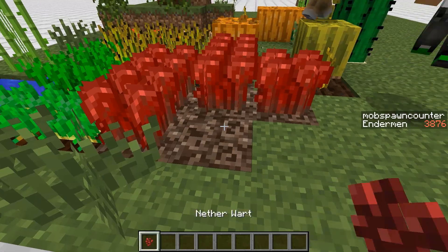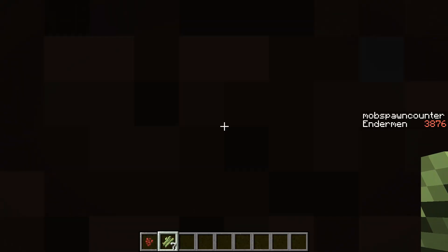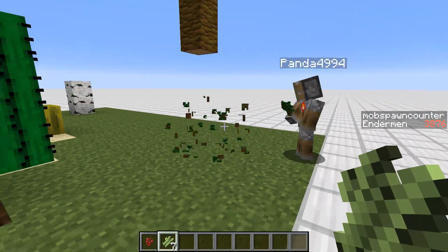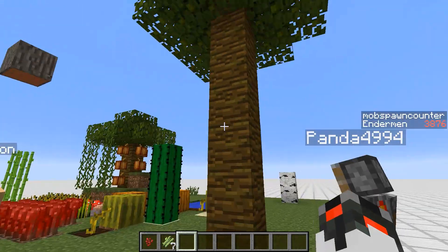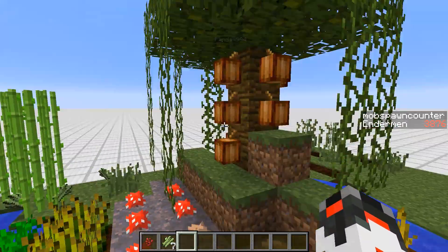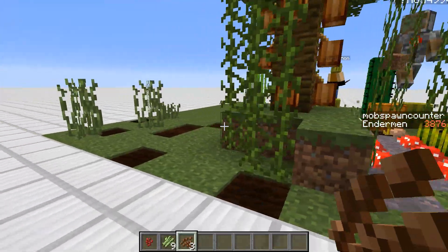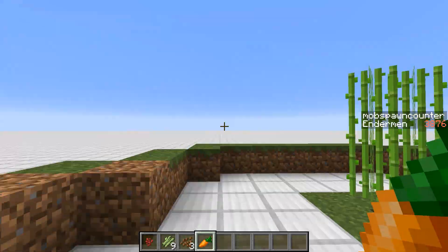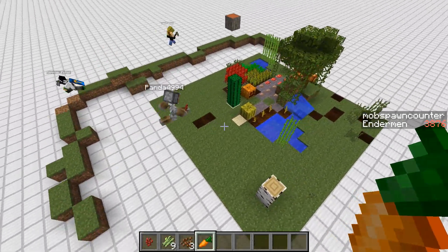Stuff just grows super quickly. If you plant nether wart — boom boom boom — or sugarcane, of course it also grows. The good old tree trap: if you grow a jungle tree and destroy the wood, the leaves disappear almost instantly. This is a really awesome feature. Animal breeding is not affected because it's not random. Also the growth of cocoa beans, vines, grass spreading — everything that is randomly affected, all the crops — the grass spreading is also extremely fast.